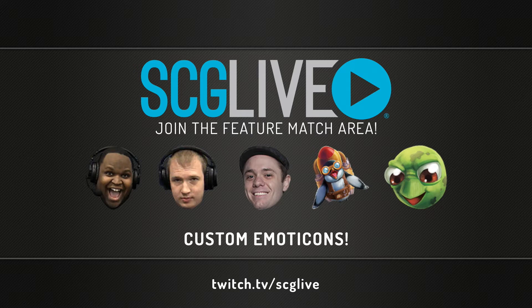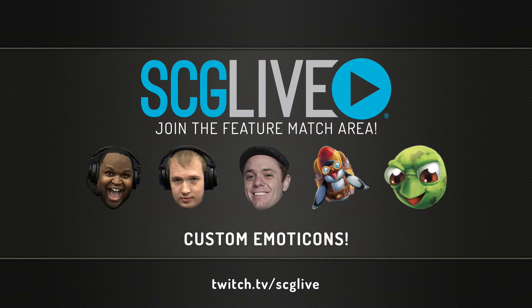There are a bunch of custom emoticons — myself, Patrick, Matthias, our Jetpack Penguin, our Slow Play Turtle — more on the way. Look for new ones debuting at our Season Two Invitational. We are here in Providence — Phillips Patrick Sullivan, Ken Crocker, the Sideboard — along with the rest of the SCG Live crew. Hashtag SCG Prov for your tweets all weekend. Nine rounds today, six tomorrow, plus a top eight — eventually crowned champion, $5,000, 25 Open Series points, and an invite to our Season Two Invitational in Columbus tied with Origins Game Fair.